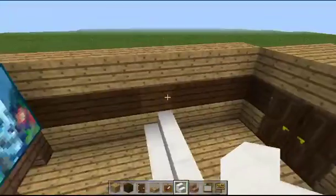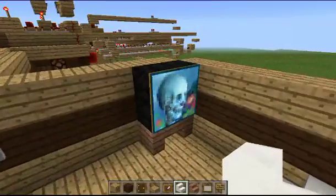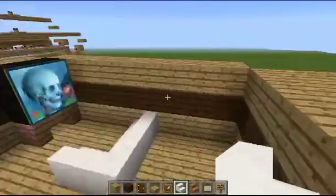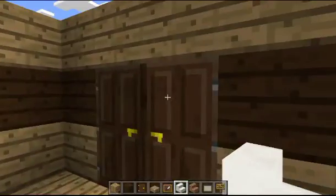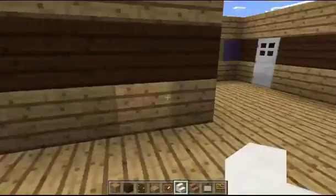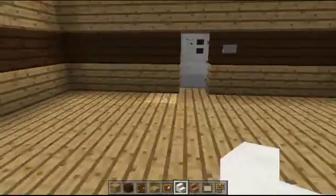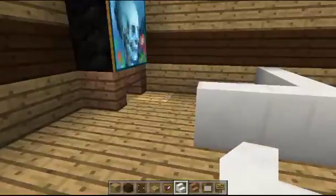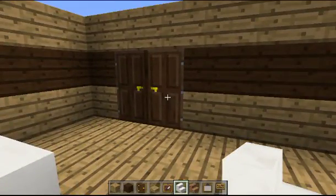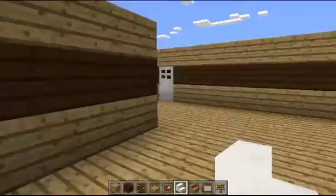Now I'm going to hide these signs obviously. So this is at least aesthetically supposed to be a closet. Yeah, we've got ourselves a TV right here, and we've got ourselves a closet.